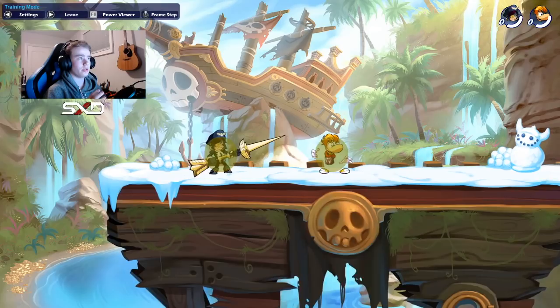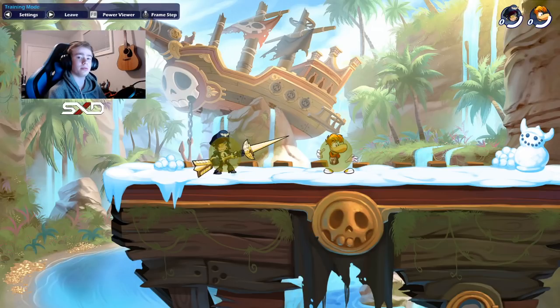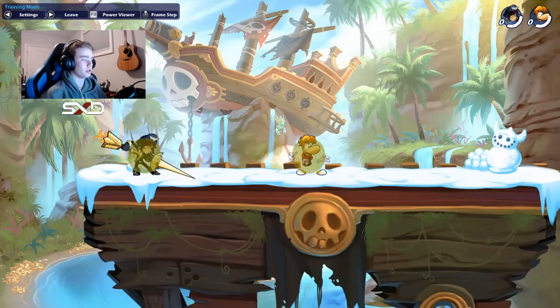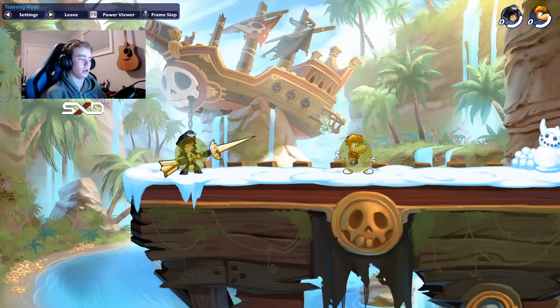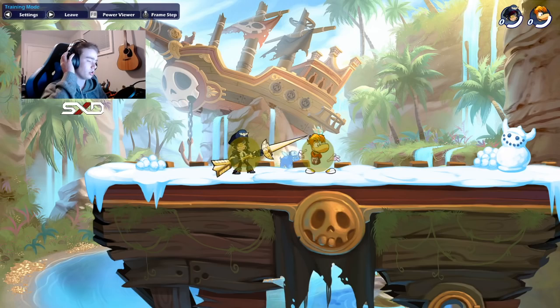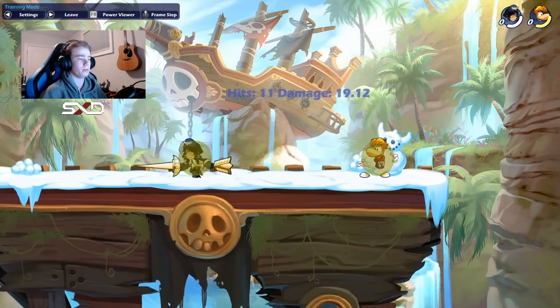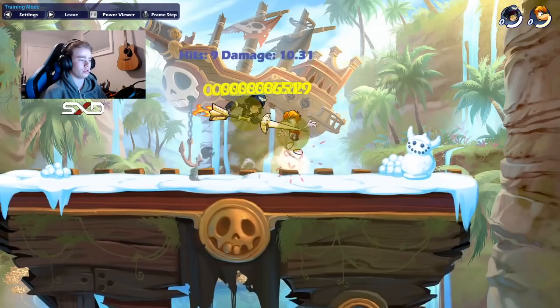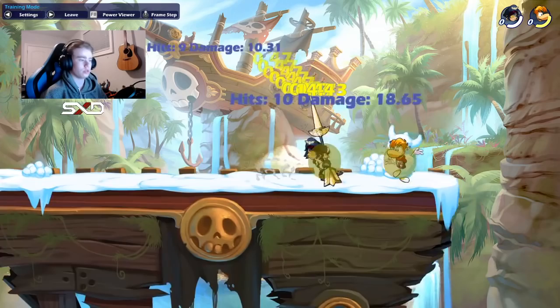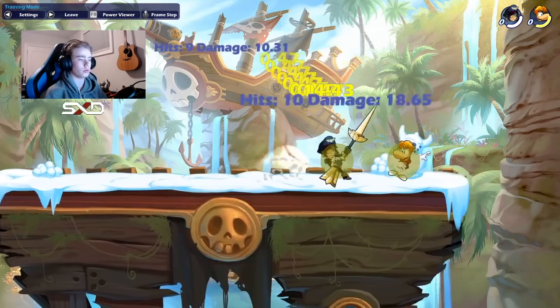We're going to talk about what to do in certain situations with combos. If you are silver, gold, or platinum, you need to make sure these combos become bread and butter — meaning you can input them without even thinking. In white health, the best combo you can do is side light downer. You perform this by doing a side light, and then you need to do a jump downer at the exact same time. If you hit the jump button and downer button literally at the exact same time, it will jump first and then downer immediately. You should input right when that sound ends — not start inputting when it ends, but right when it ends.